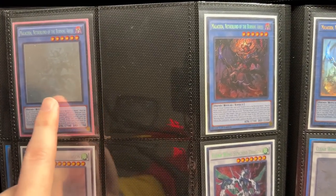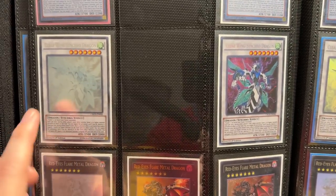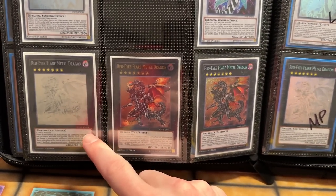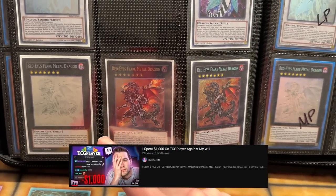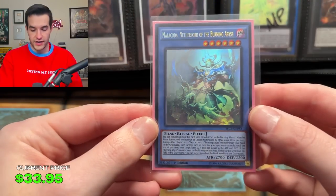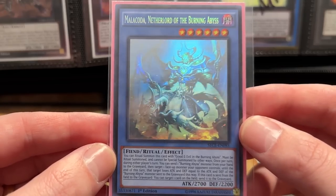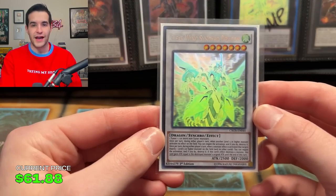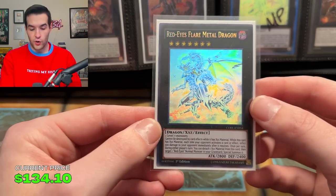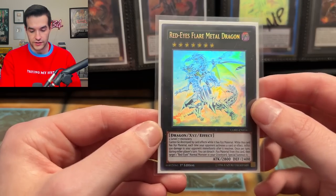Then we have the Malebranche — our first Ghost Rare that we ever pulled was this one. This is the First Edition — we need the Ultimate Rare, then we need to replace this Unlimited and get the others. Then we have Clear Wing Synchro Dragon, which we also pulled. We need the Ulti there, and then we need to replace that one and get an Unlimited Ulti. And then of course, Red-Eyes Flare Metal Dragon — I had this one in the $1,000 purchase, it was actually Near Mint from TCG Player. We've got the old sets, we need to replace this Unlimited and we have everything else. The Malebranche is one of the worst foils — it's only kind of shiny and fades off. Clear Wing hits better. Red-Eyes Flare Metal Dragon — this one hits amazing, it's also Red-Eyes, just an amazing card.